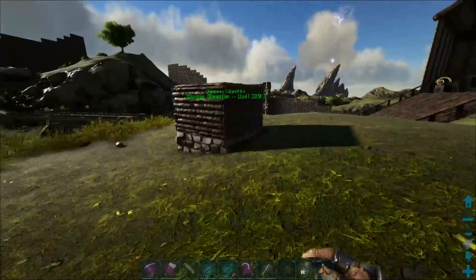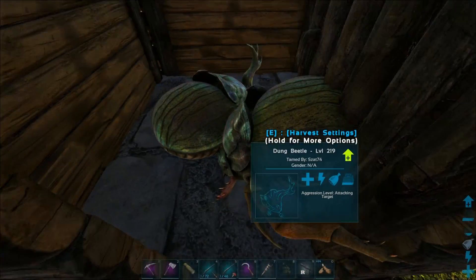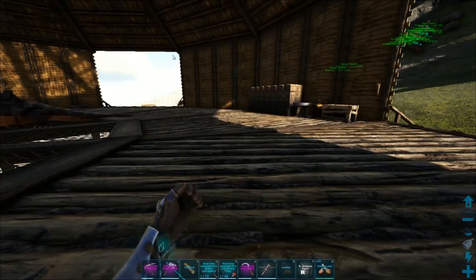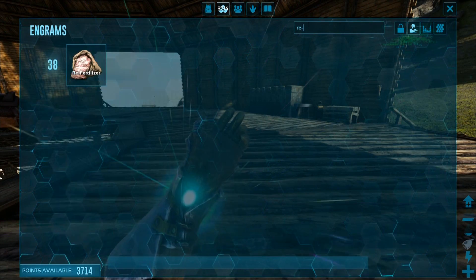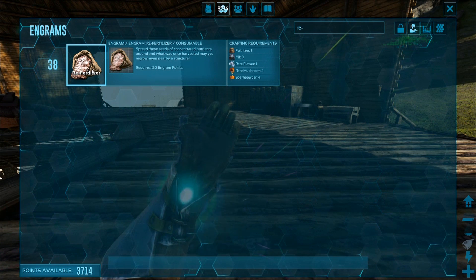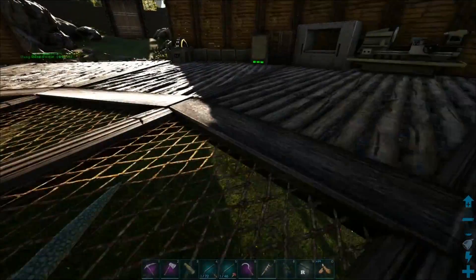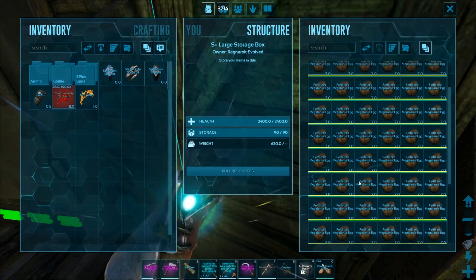We got this little pen over here - we actually went and tamed two dung beetles just so we can start to get some fertilizer, because we need fertilizer and oil and rare flowers and rare mushrooms to make this stuff. It takes fertilizer, oil, rare flowers or mushrooms, and spark powder. We need this because we put it inside of the S+ hatchery so that we can get a bunch of megalania eggs. Speaking of the megalania eggs, I have actually been saving up and now we have a full box of 90 fertilized megalania eggs.